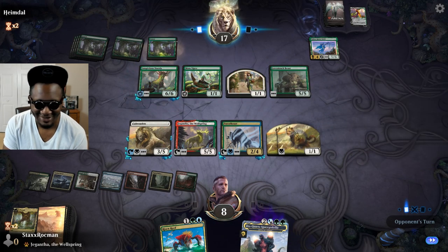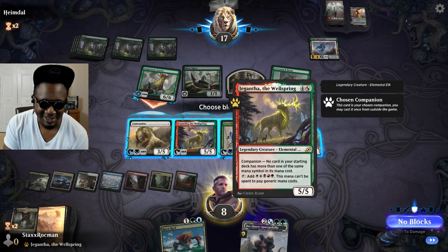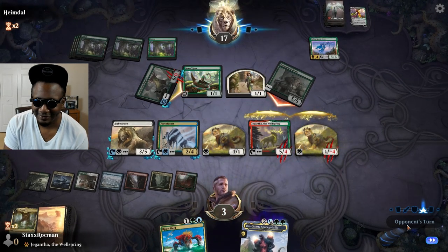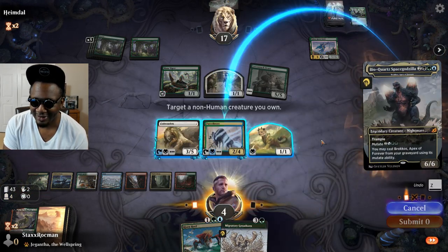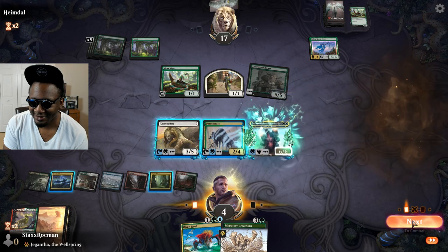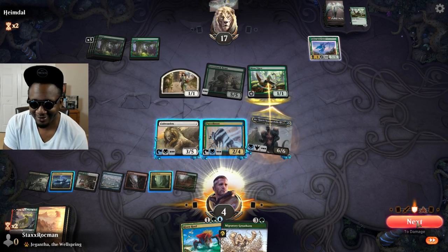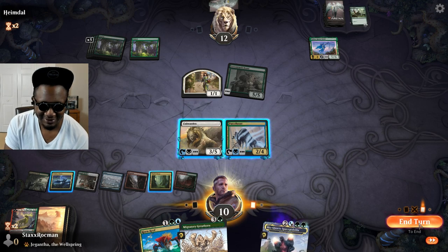Starrix — alright, Starrix has to die. Go ahead and double block him. Sorry Giganta. I'll mutate onto the token and gain me some life back. Hopefully he blocks it with his last death toucher and that takes care of the death touch scenario. Yeah, one less pip for Nylea — I'm good with that trade. I'm back up to 10.